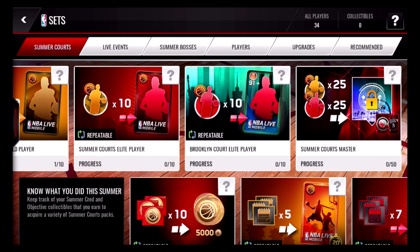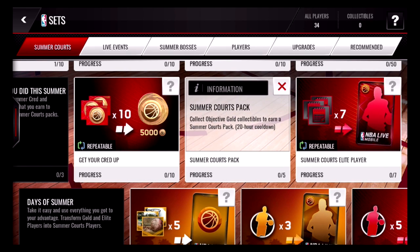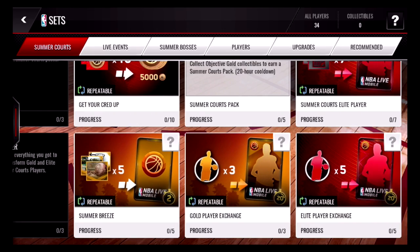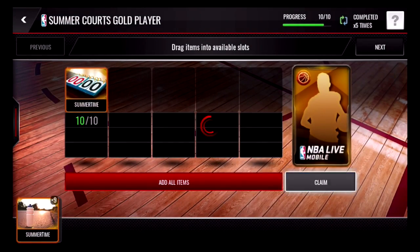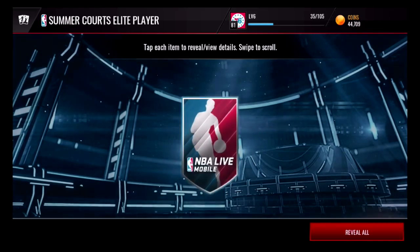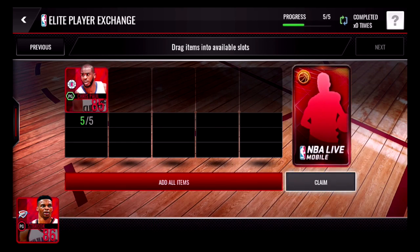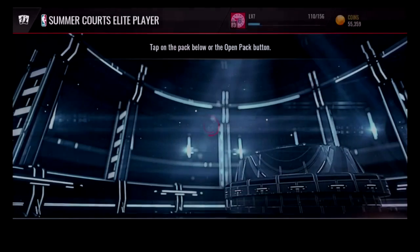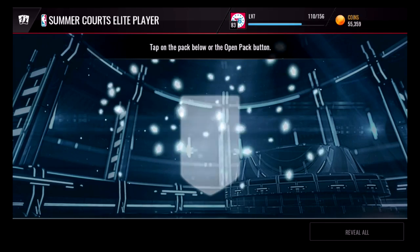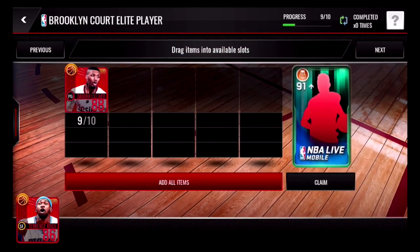Here are some of the sets that you can do. This is an example of turning in summertime collectibles for gold summer court players. Once you have 10 summer court players, you can turn them in for an elite summer court player. Another way to get an elite summer court player is through a set with a 20-hour cooldown, where you turn in any five elites for a summer court elite. Each court has its own themed elites — you can turn in 10 summer court elites for the specific court elite player.